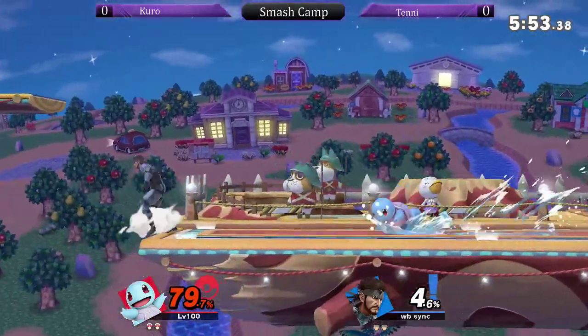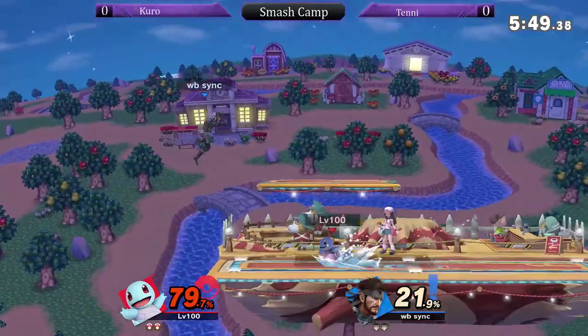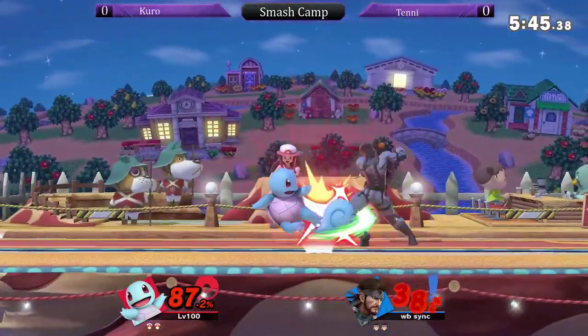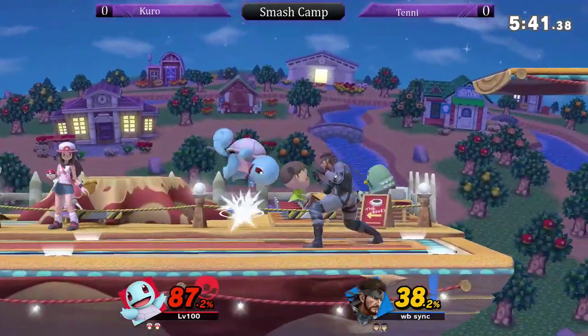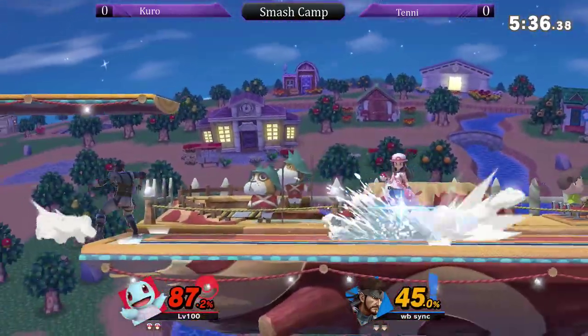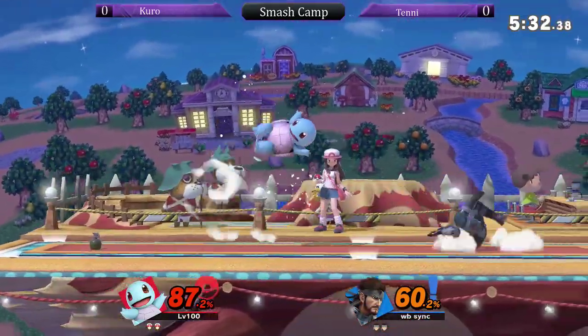You're very vulnerable. That was a good water gun, keeping him in the air longer. He got hit by the cypher. Tenney is moving really fast here with this Squirtle. I see that character, man — I see like he's using that as his main character. Good choice, honestly.